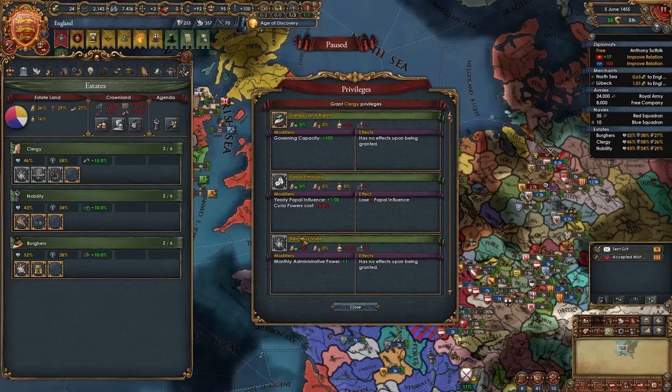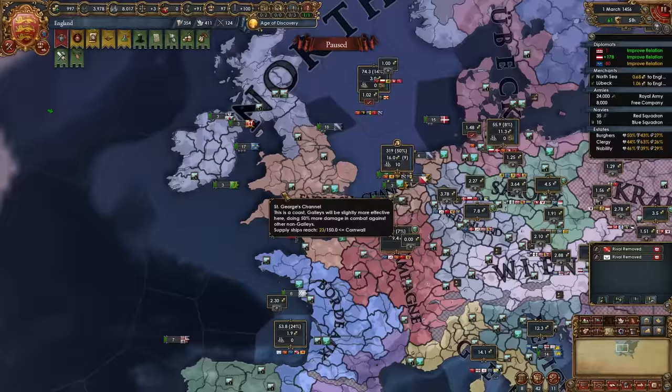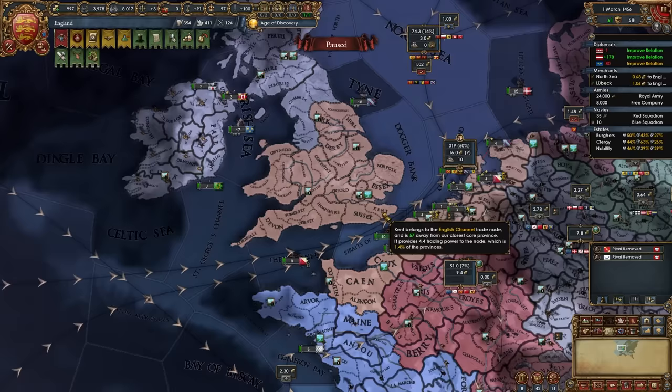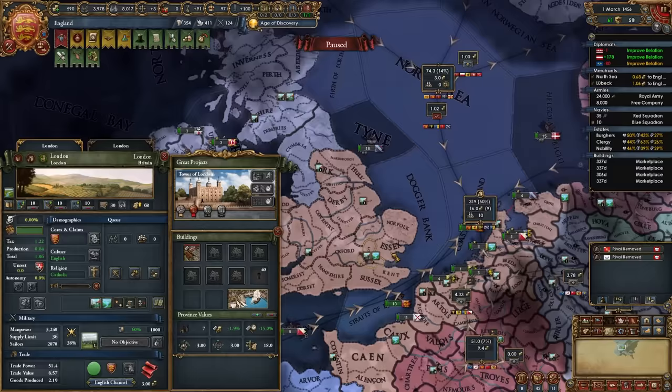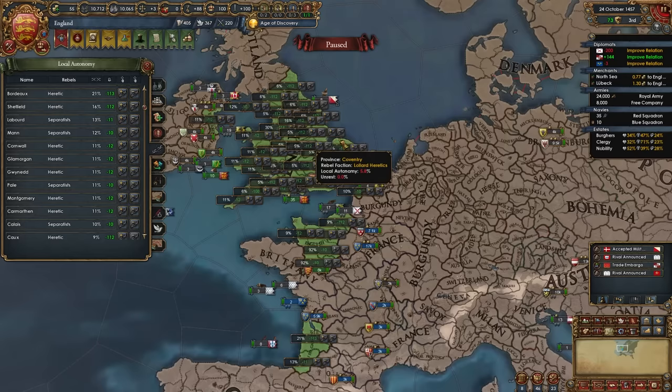After you get all your stability back after the War of the Roses, give out the cheaper advisor privileges for each of the estates. While chilling, if you've paid off your burger loans, get new burger loans and start building up the buildings unlocked with tech 4 — mainly marketplaces, which are super important as England. Build them in all center of trade and estuary provinces: York, Gloucester, Lincolnshire, London, Calais, and all available provinces. Focus on marketplaces first, then move to churches and production buildings. Make sure to keep seizing crown land when all estates are above 50 loyalty, and around the 1460s lower autonomy in every province you can — some rebels will rise up but it's important for making more money and gaining more crown land.